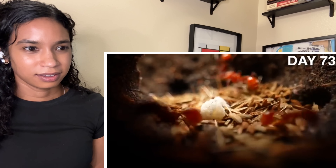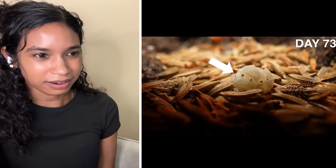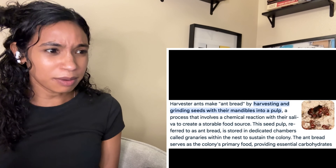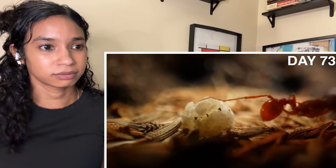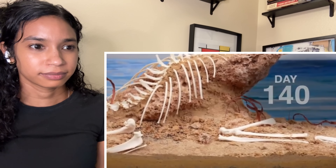They specialize in collecting seeds, transporting them underground where they store them in a bakery. There they grind and crush the seeds into bread — ant bread! I didn't know ants made bread. Harvester ants make ant bread by collecting seeds, chewing them, and mixing them with their saliva to create a starchy dough-like food to feed their colonies. It is the perfect food for their growing larvae, and 70 days later the results are clear.